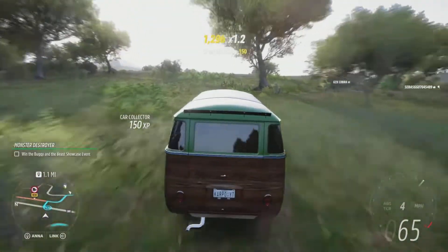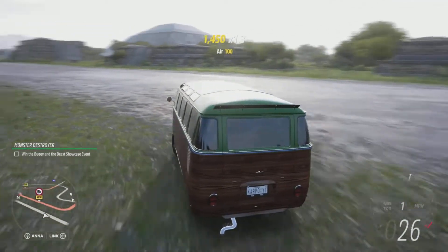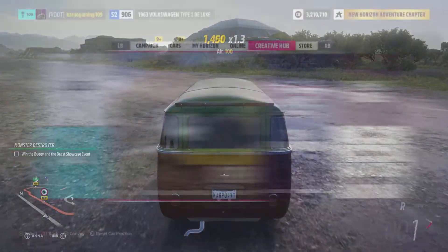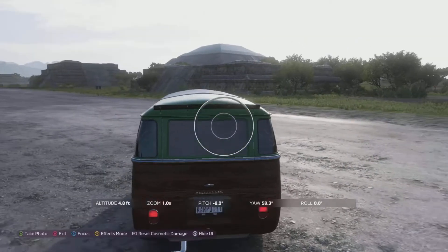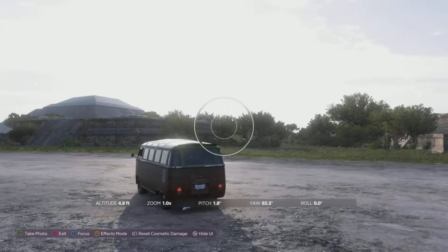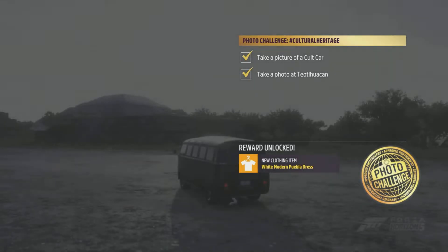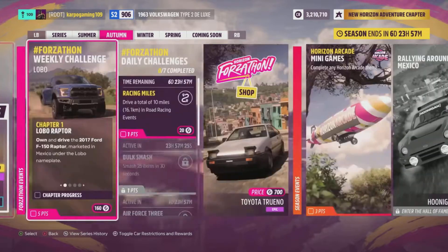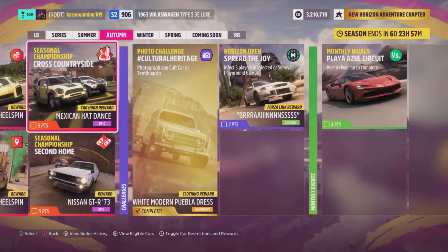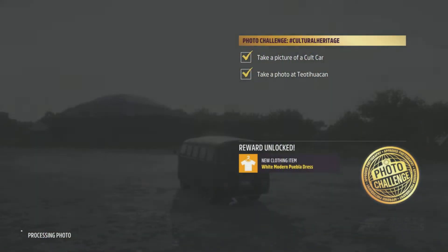Yeah, it's really cool, really easy, and really beautiful. So here we are in our coat classic. All you have to do is head over to Creative Hub, go to Photo Mode, and snap a picture of your coat car right here in Tetra Tiwaka. Just like that, we took a picture of the coat car at Tetra Tiwaka — we have ourselves a brand new reward with two points added to our season total, and just like that the photo challenge Cultural Heritage is done.